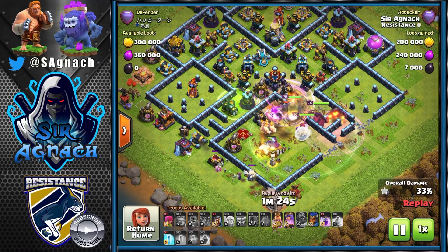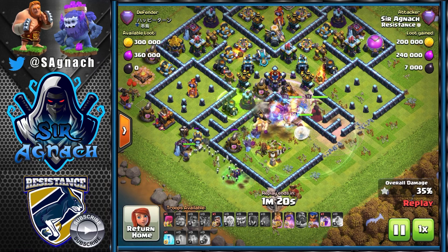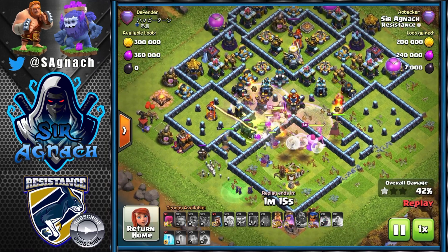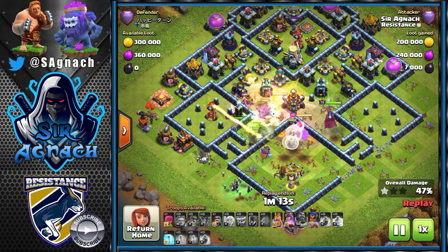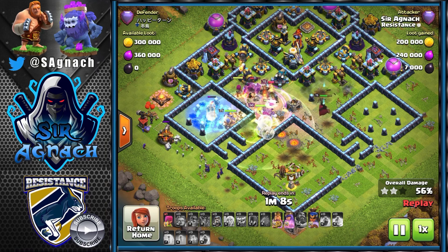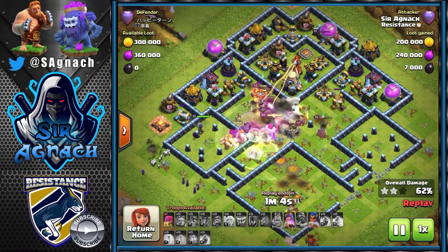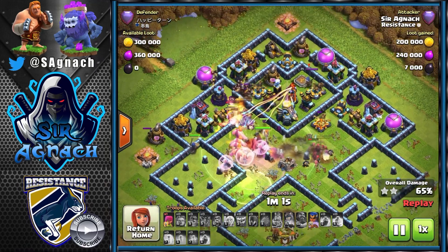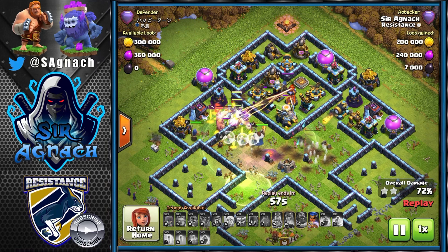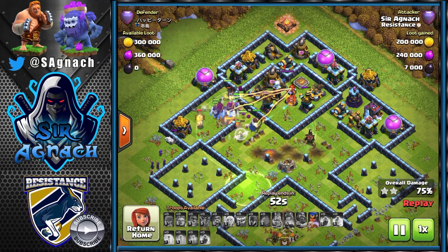I put the jump so they can get out of that compartment into the center of the base and go for the single inferno. Now I've got the king and the yetis with the super giants in the center — I put the last rage there. I still have my king ability, queen ability, and RC. I use the freeze for the single inferno just to make sure my RC doesn't go down, and the next inferno is a multi so it was a perfect place for the freeze.